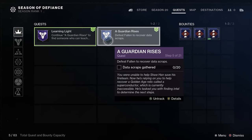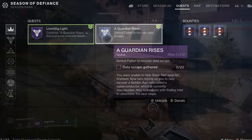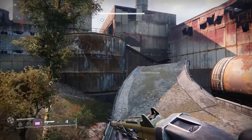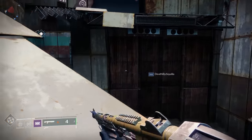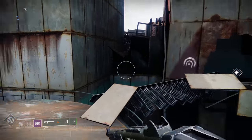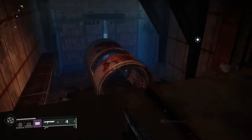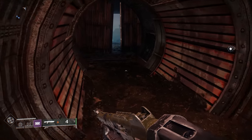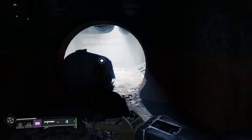I was very intrigued to notice that the next step of the New Light quest has been recently changed. It used to ask you to go clear a lost sector and collect scraps, but now it only asks you to collect scraps. I'm not 100% sure why this change was made, but now the quest no longer introduces new players to the concept of lost sectors, which is kind of unfortunate. Maybe the lost sector was just too hard and new players would get stuck.